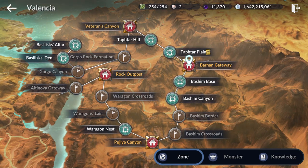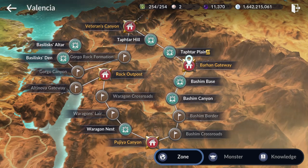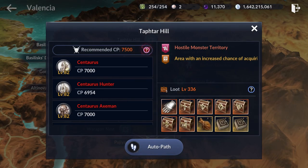I think most of you are below 7,000 CP because it's really hard to reach that in the current version of the game. Another farming spot at this CP level is Taptar Hill, which is pretty similar to Taptar Plank, but I don't recommend farming here because the loot level is a little bit lower.